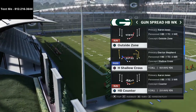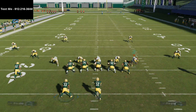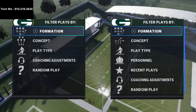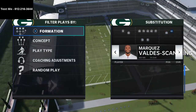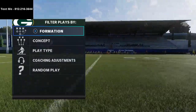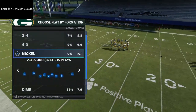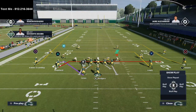So for H Shallow Cross, you want to have your best wide receiver running the post route. For the Packers, we're going to put Davante Adams there. That's going to help a lot against man-to-man — if you have someone with over 90 deep route running, it's going to be a viable option and it's going to bomb every man-to-man coverage in the game. But primarily I want to show you how to beat Cover 4.